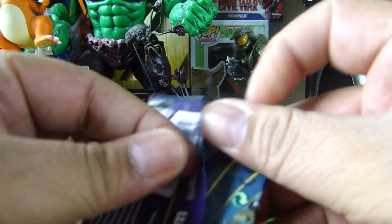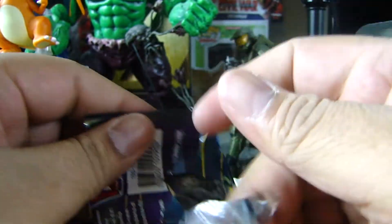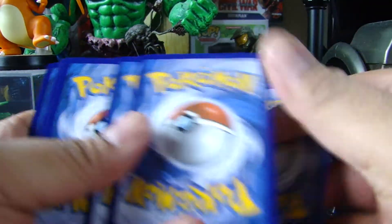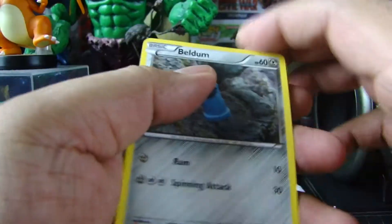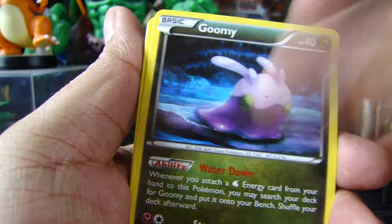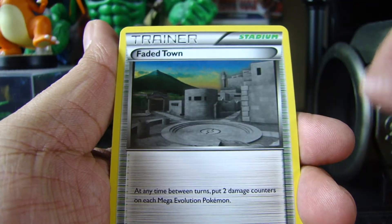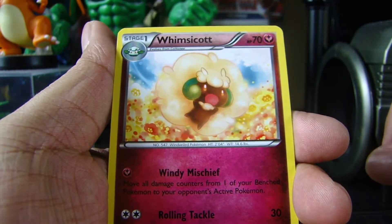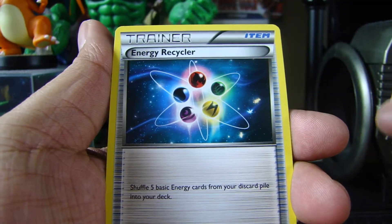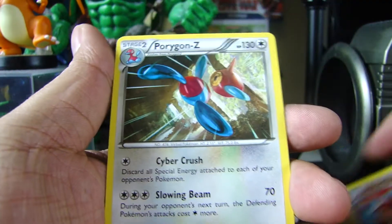Alright, three packs, let's get started — it's been a long, long while. Code card. I haven't even played online either. So we got Beldum, Goomy, Meowth, Larvesta, Cottonee, Faded Town, Whimsicott, Energy Recycler, Volcarona, and a Porygon-Z.